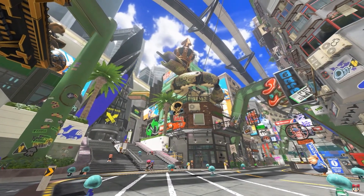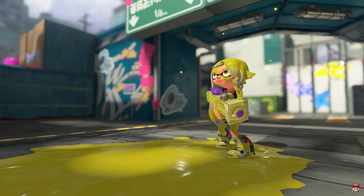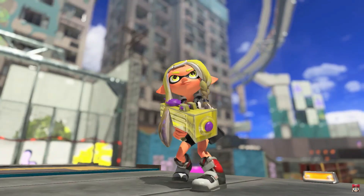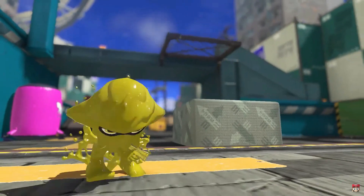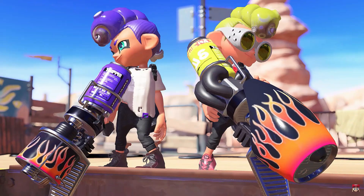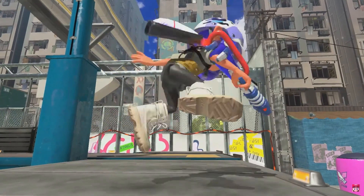Hello everyone — hope you're all staying fresh. We're the researchers from the Squid Research Lab, simply fascinated by what these inklings can do. I won't be playing this game with motion controls — at least I'm gonna try not to. They can splat ink in kid form, swim through it in swim form. We've been studying their biology day and night. Today we'd like to share some new findings on inklings and octolings.